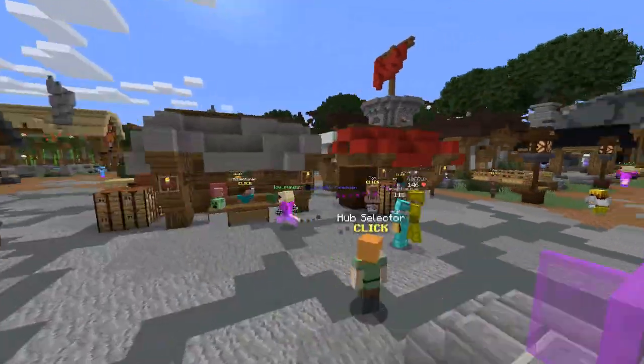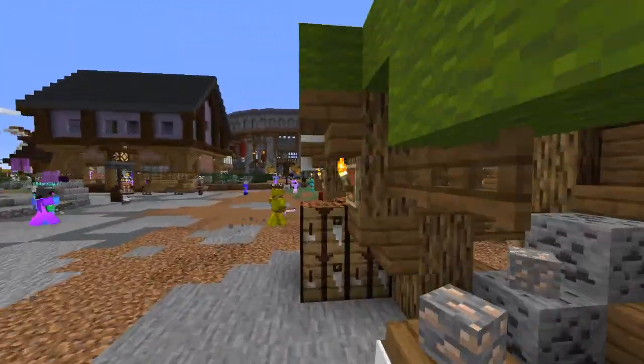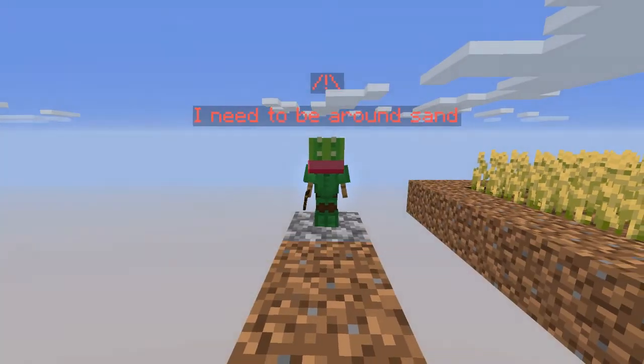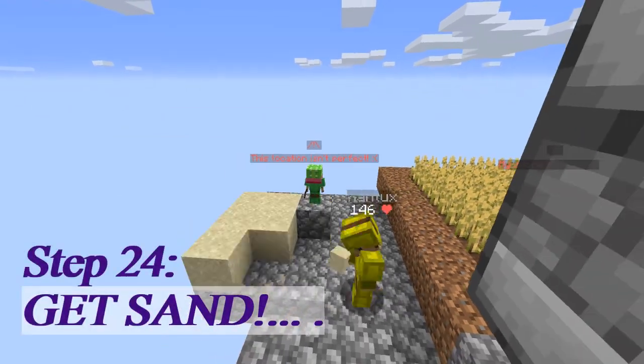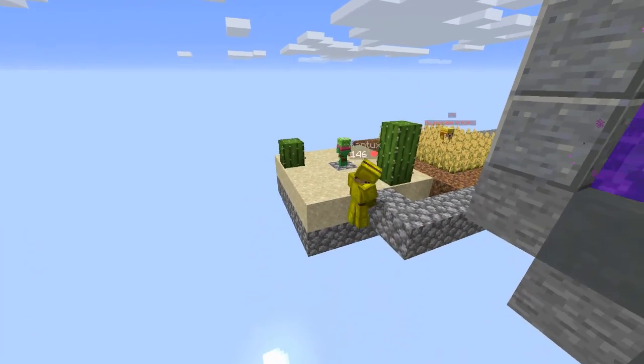Turns out if you're a bit better at research than I am, you find out you just have to find the farming merchant and he can sell sand to you. So I went to the farming merchant, bought a bunch of sand, put it around my minion, and he finally was able to get me some cactus. But now I didn't need it anymore because I had sand already. And I put it in the window. Here you go.